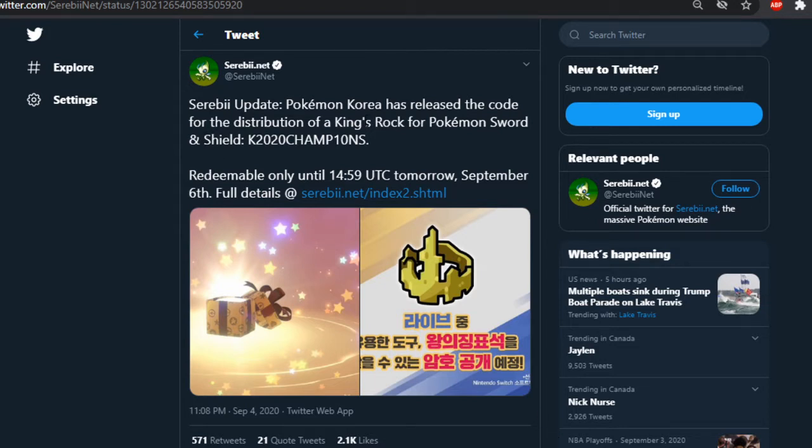We are here on Cereby's Twitter, and this is what it says: 'Cereby update — Pokemon Korea has released the code for the distribution of a King's Rock for Pokemon Sword and Shield.' The code is K2020CHAMPIONS and it is redeemable only until 14:59 UTC tomorrow, September 6th.